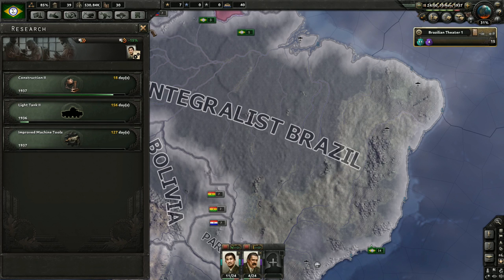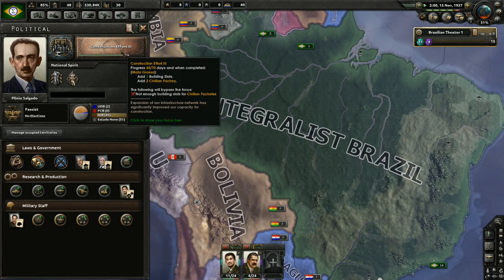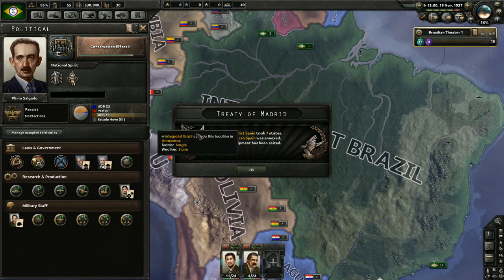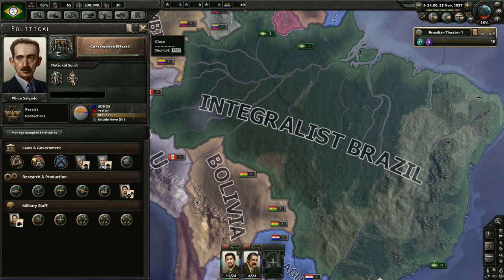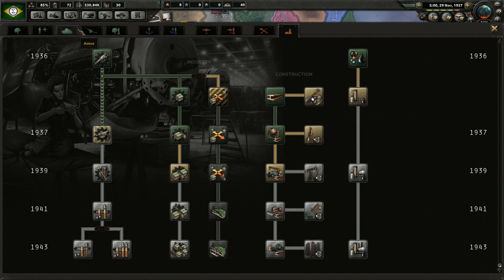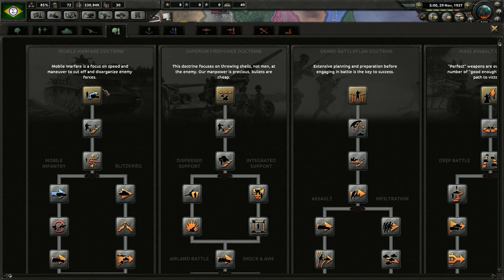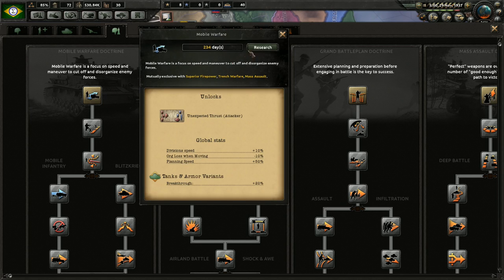We're going to continue focusing on industry for a little while longer, but eventually we'll have to shift to the military more, especially as we're about to be in 1938. The end of the Spanish Civil War - looks like the nationalists stand victorious, which is good since they're a potential ally. We're about to gain some more civilian factories with construction 2. I think we're going to go ahead and start a land doctrine thread - I'll probably focus primarily on armor, so we'll go the route of mobile warfare doctrine.